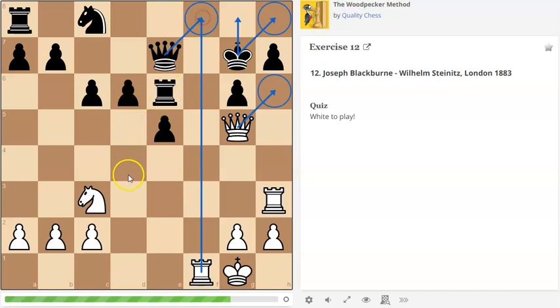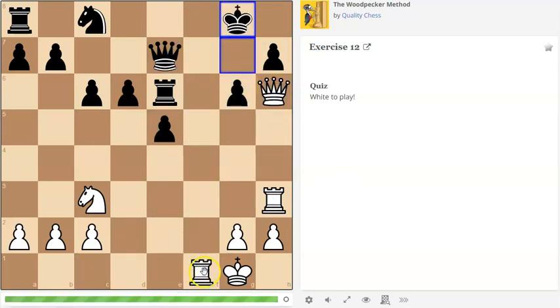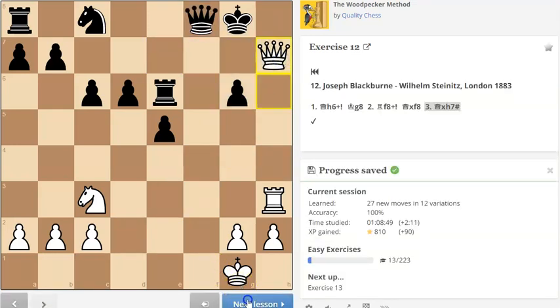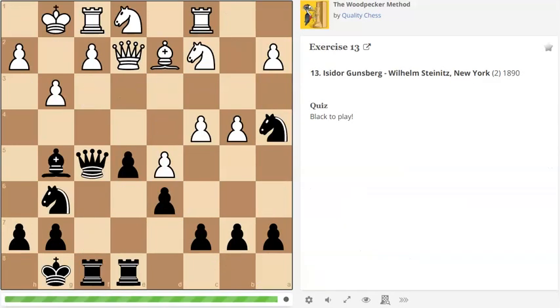After this happens, I've got another forcing continuation: this check here, and wherever the king goes - whether g8 or h8 - the queen can come to h7 and deliver a horrible checkmate, because it relinquishes the defense of h7. Lots of things to think about and visualize. So the rook comes there - bish bash bosh - we've delivered checkmate.